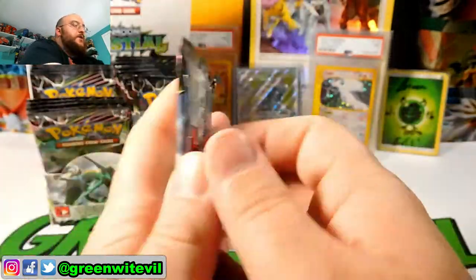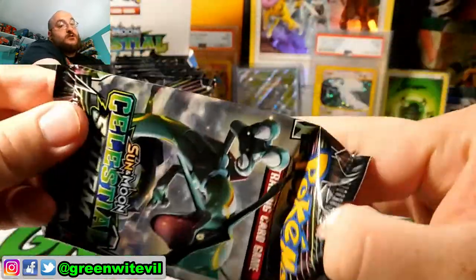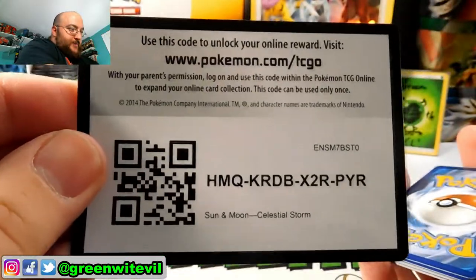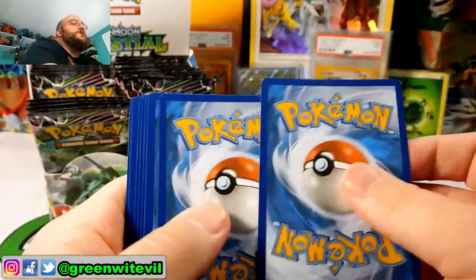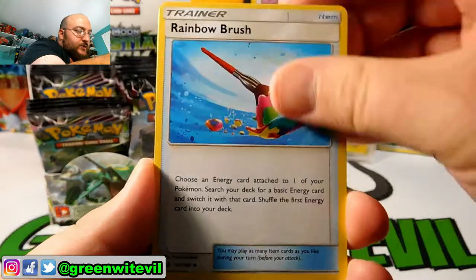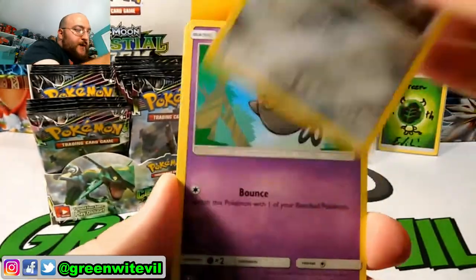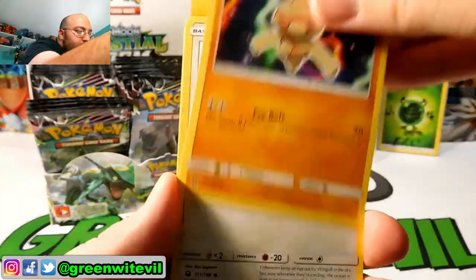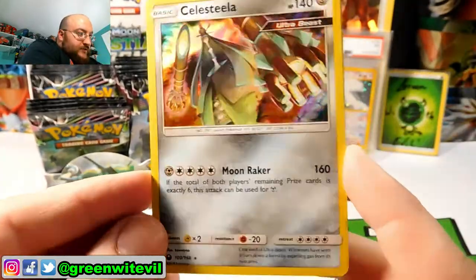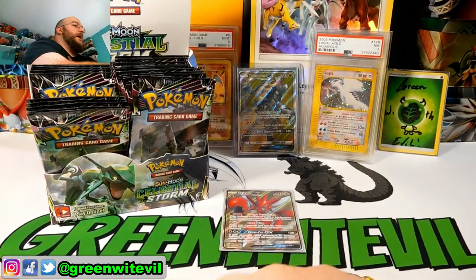We're back to the poster boy — Rayquaza. Can we get that elusive Hyper Rare? I would settle for a Full Art with the search. Energy Switch, Rainbow Brush, Apricorn Maker, Whalmer, Beldum, Spoink, Baltoy, Wingull, Reverse Voltorb, and a Celesteela Holo. We got ourselves our second Holo. That's pretty nifty. So far only one hit though.